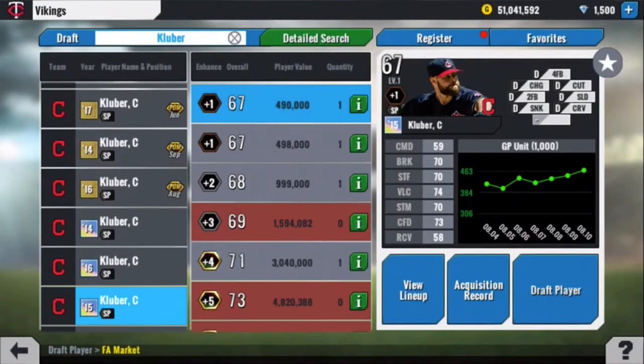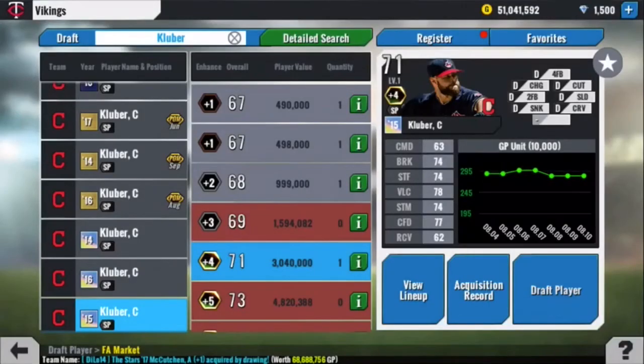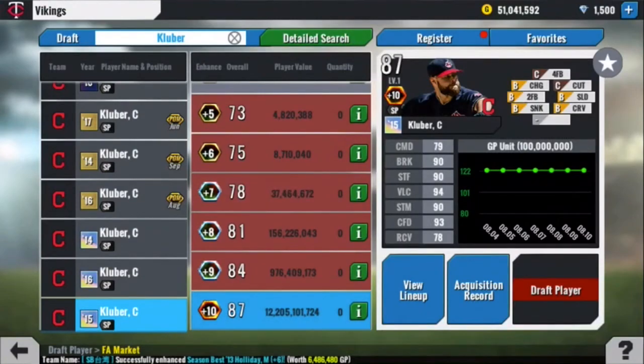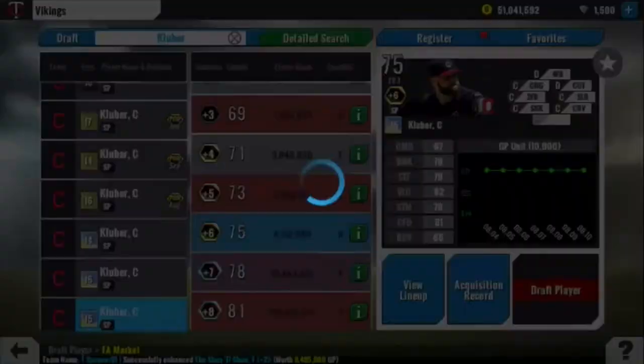At number 8, I'll put his 2015 season best. 59 command, but 70 and 70 on break and stuff, 74 velocity. A little bit better recovery and confidence, and he has 7 pitches. This is a rare 7-pitch pitcher, so you know that could even be moved up past number 8. Although having 7 pitches at some point isn't even worth it, especially when they're D grade until like plus 5, plus 6, plus 7.